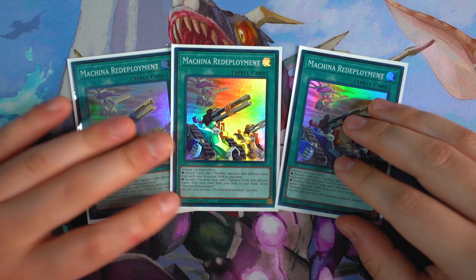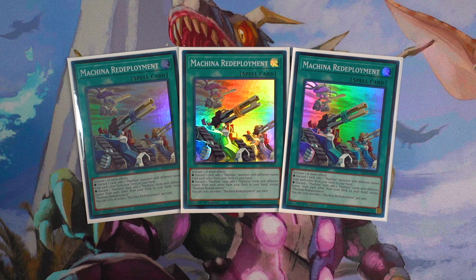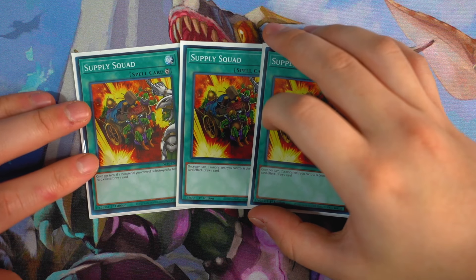That's it for the monsters. The reason why this deck is so good is because of triple Machina Redeployment. This card is essentially the Melody of the Awakening Dragon for Machinas. Activate one of two effects: first effect — discard one card, add two Machina monsters with different names from your deck to your hand. Second effect — discard one Machina card, add two Machina cards with different names from your deck to your hand. The first effect adds monsters; the secondary effect can add spell/trap cards or monsters — it can add basically anything. Machina Redeployment is one of the best starter cards in the deck. There are two-card combos involving this card — super glad Machina got support like this.